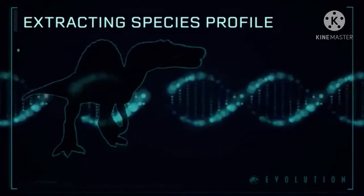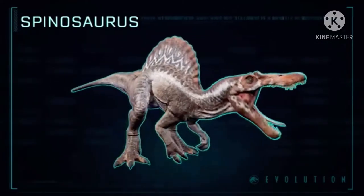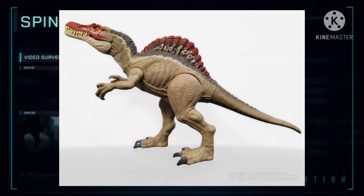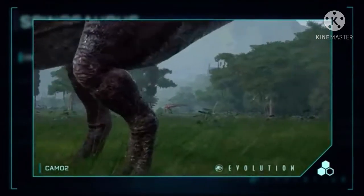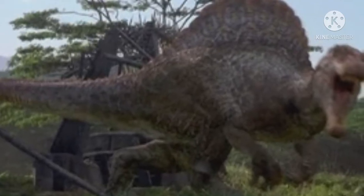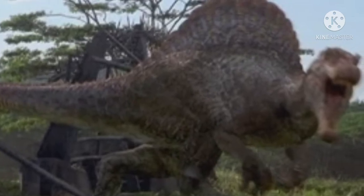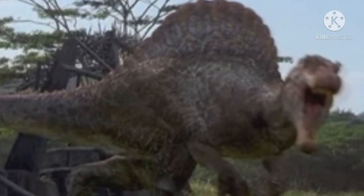Another interesting theory is that it could actually be a Spinosaurus. This has been supported heavily due to the fact that Mattel recently released a new Spinosaurus toy connected to the Camp Cretaceous line. Because it wasn't shown off in Season 2 at all, many people think this could be it — another version of the Spinosaurus we saw in JP3, except this one could be even more mutated. If you look closely, you can possibly see that its snout is a little stretched, but the spikes on it don't really help with that theory.